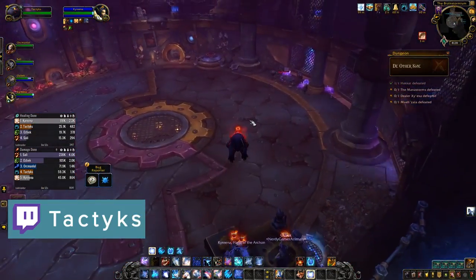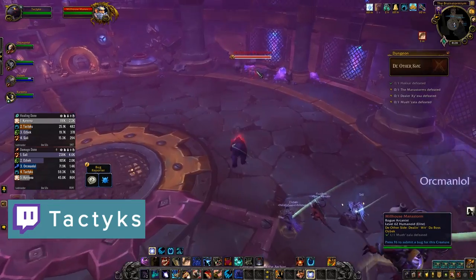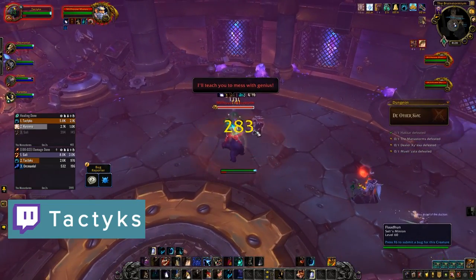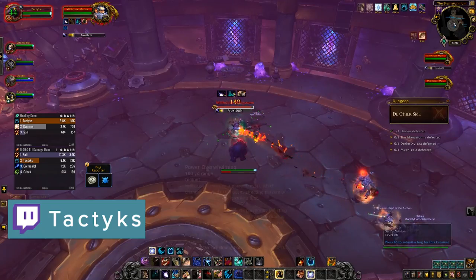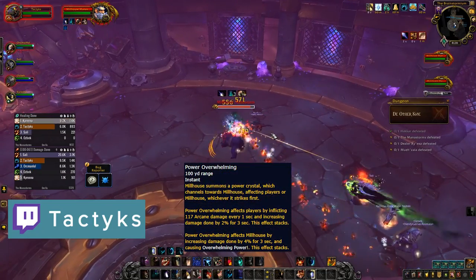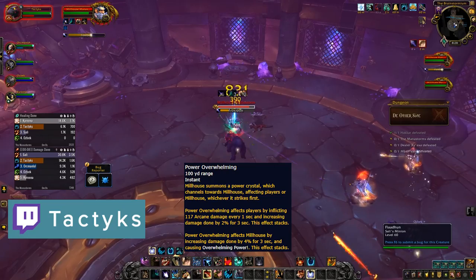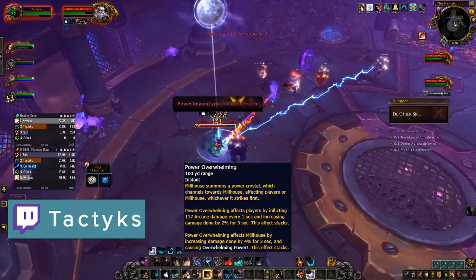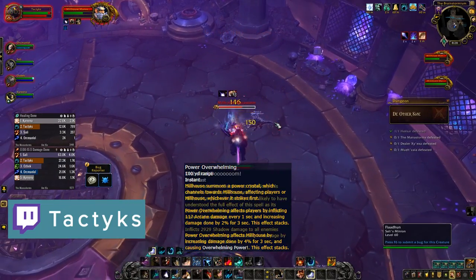Continuing with familiar foes, next you'll face the Mana Storms. They'll fight one at a time switching every 30 seconds, starting with Millhouse. He'll spam cast Frostbolt which you'll want to kick. He'll also spawn power crystals that will beam towards him which you'll want to soak — if it reaches him it will buff him and deal party damage. It grants the soaker increased damage done but also gives them a stacking dot, so try not to die from it.